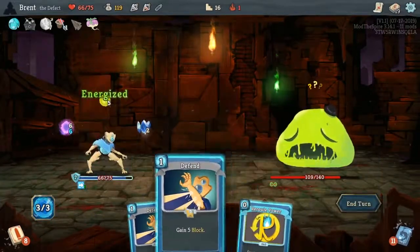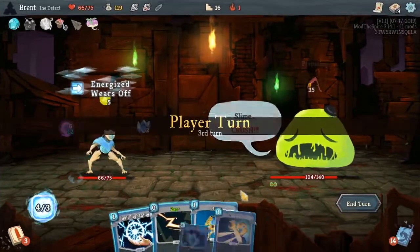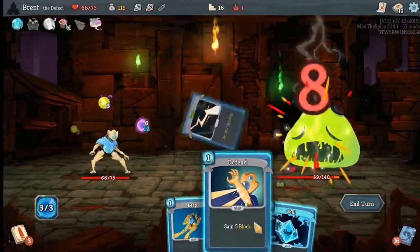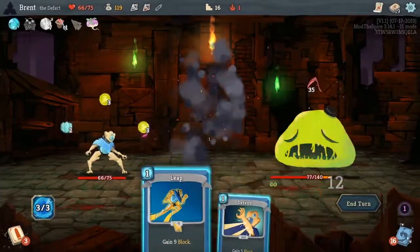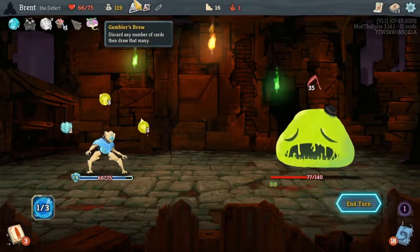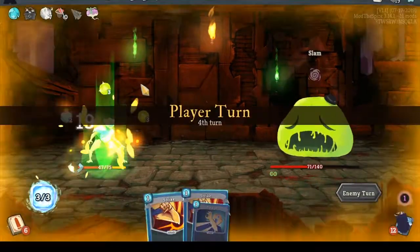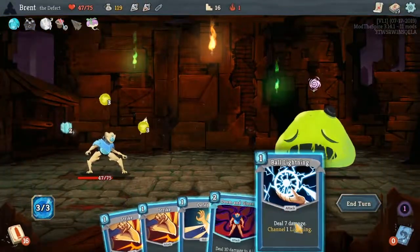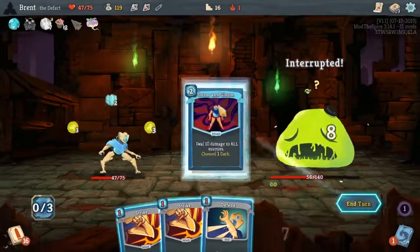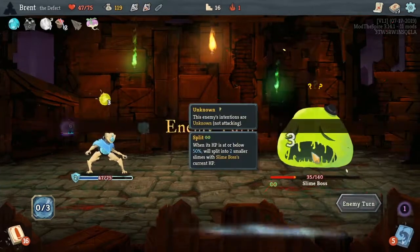I can just hold Reroute Power until we get a Hellfire. Well, I can't do it yet — the goal will be using it with Hellfire, I think. Zap, Chill, leave, Defend — it's going to be a bad turn. I can't Gambler's Brew, but we do have it close, so this turn we're going to break it. I should try to do as much damage as possible, which we did a lot. Down to 35.